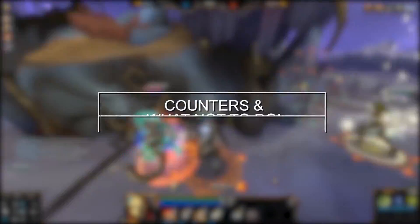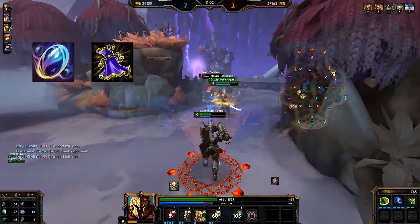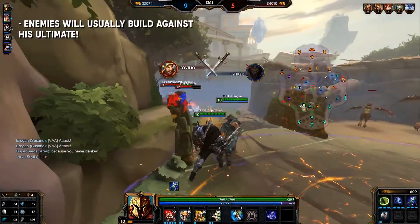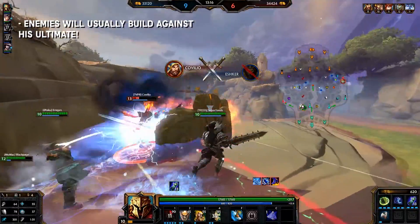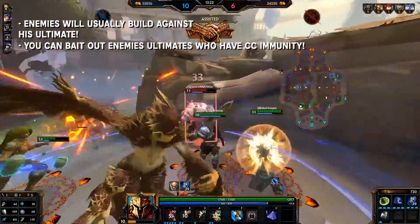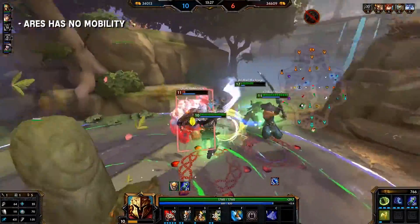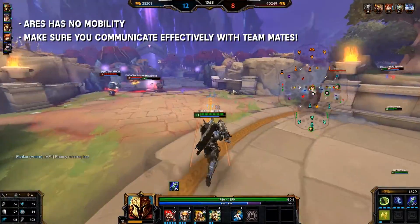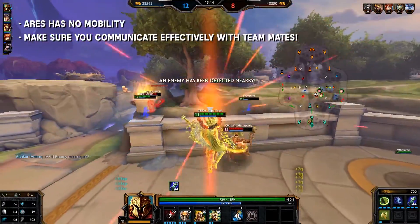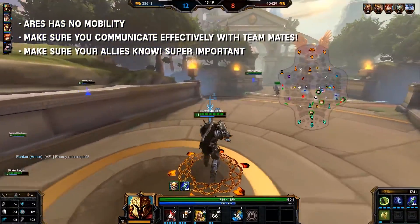The counters and what not to do: Ares is heavily countered by Beads and Magi's Cloak, so it's good to take note of which enemies have either of those. Enemies will also usually build against his ultimate, which is why I suggest using Ares as a baiter. Enemies may also use their ultimates if they have CC immunity to avoid getting pulled in. Ares has no mobility whatsoever, so it's pretty hard to get out of fights — make sure you communicate with your team effectively so they can do the damage while you take the damage. If your ultimate is ready and you're going to blink in, make sure your allies know, as it's super important that they're ready for potential pulls.